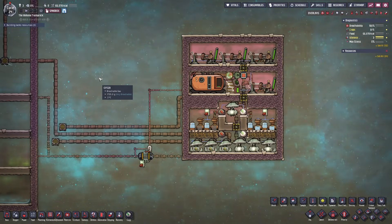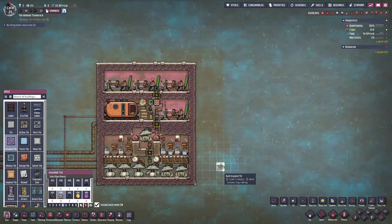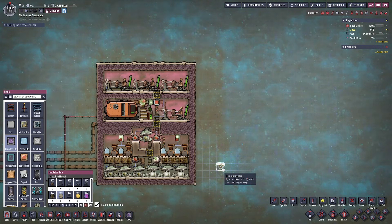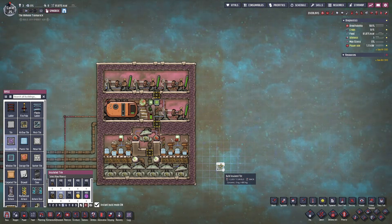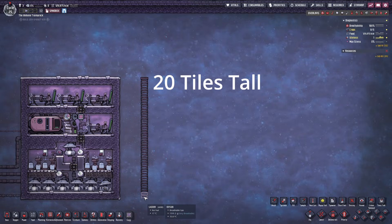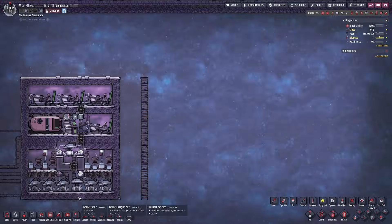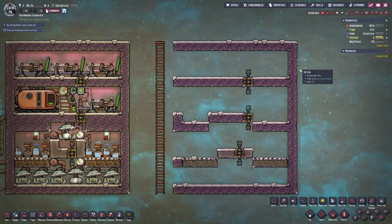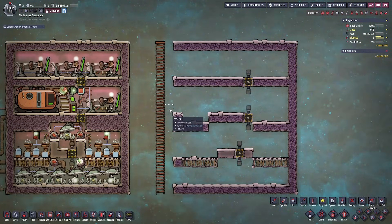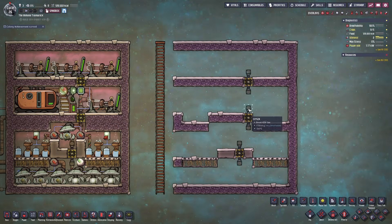Let's get to step one on how to build this SPOM. I'm going to be using sandbox mode to make this more efficient, but you can do this with your duplicants. Just keep in mind the basic principles of building a structure like this — you'll want to make sure your duplicants have access to all levels at all times because you don't want to waste time building ladders within the structure and then deleting them. We're going to build a ladder shaft that extends from the very top to the bottom and focus on building each floor, the exterior walls, the ceiling, and the bottom. For your initial setup, start by building the exterior skeleton in this formation.